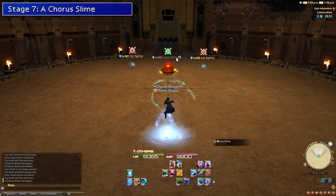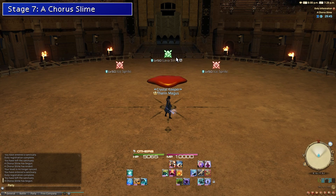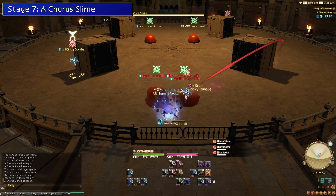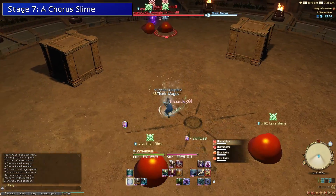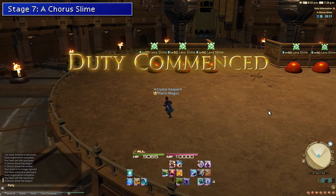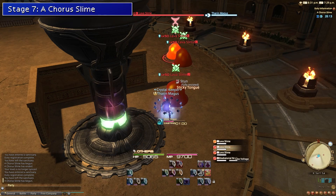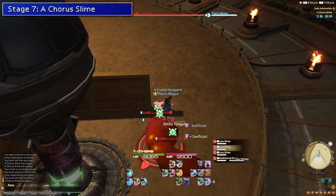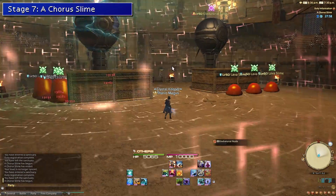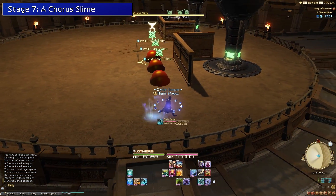Stage seven is another gimmick fight revolving around Sticky Tongue and exploding enemies. Act one teaches you that slimes explode and damage other enemies. In act two, you'll have four slimes in the middle and four sprites at each corner — go north or south, pull a group of slimes and sprites together, detonate them, then run to the other side to repeat. Act three has six slimes and two tower enemies; pull each group of three slimes to their corresponding tower and detonate. Be careful when you aggro the towers as they cast an attack that will kill you if you don't line of sight, and they also release an AOE when they die — so line of sight those as well.